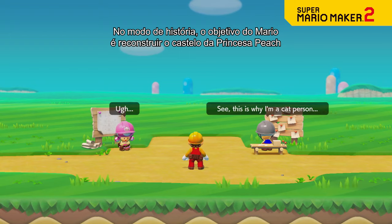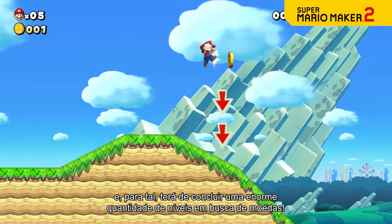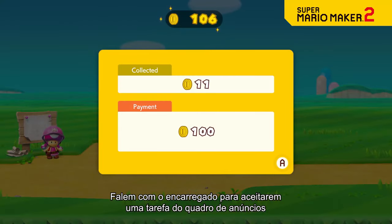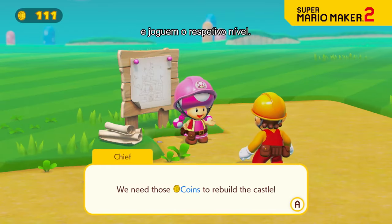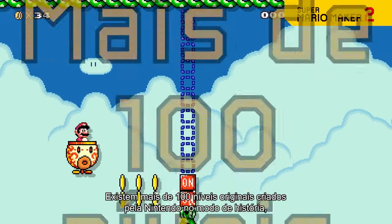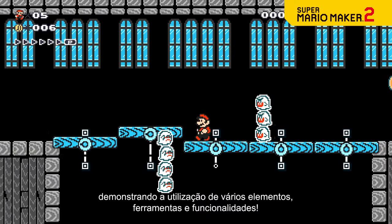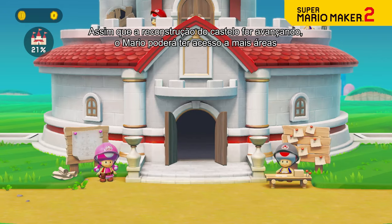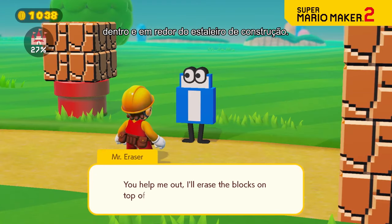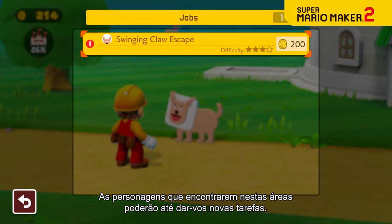In story mode, Mario sets out to help rebuild Princess Peach's castle. To do so, he'll face an entire game's worth of courses in search of coins. Talk to the taskmaster to accept a job from the bulletin board and play the associated course — hey, rebuilding a castle ain't cheap! There are more than 100 original courses crafted by Nintendo in story mode, showcasing a variety of tools, course parts, and features. As the castle's reconstruction progresses, Mario will be able to reach more areas in and around the construction site, and the characters you meet in these new areas may even offer up additional jobs.